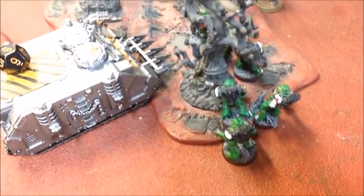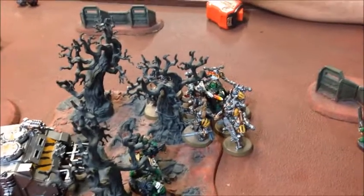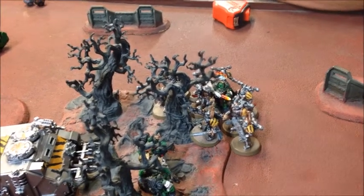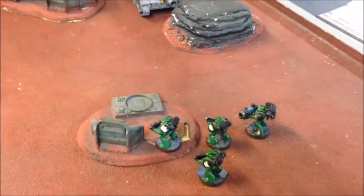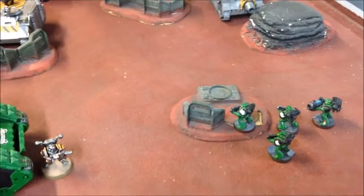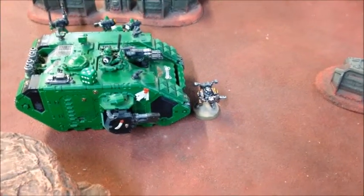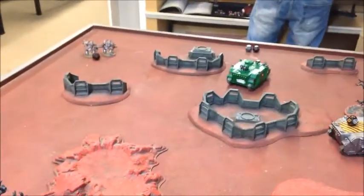The one surviving Razorback pushed to the edge of the table. The Sternguard hung back while Vulkan doubled back to charge one squad — killed one, suffered no damage in return, and he's quite happy holding them up for a turn. Other squads pushed up and did some shooting for minimal effect — killed one guy. Not a great turn, but Vulkan lives, the Redeemer lives, and everything is over the halfway line.